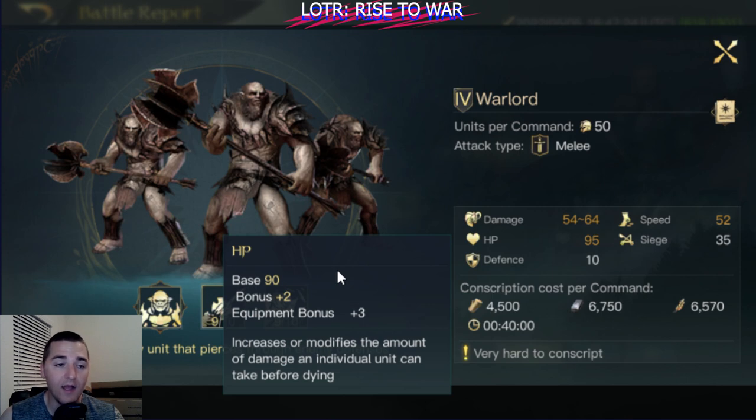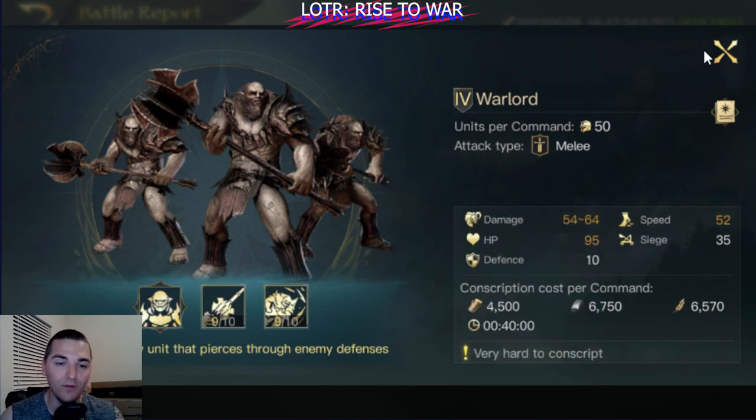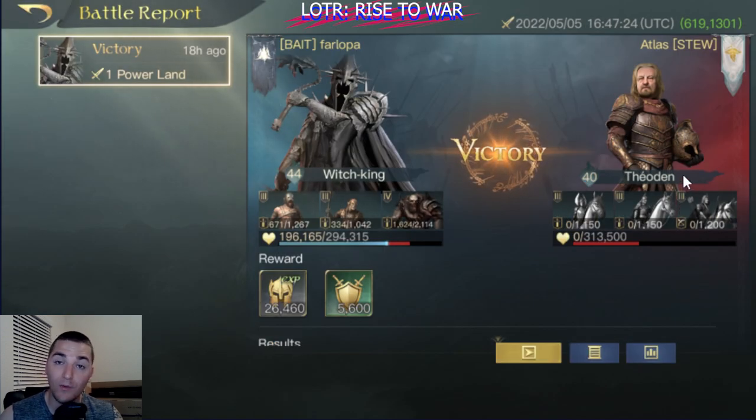This is very powerful, especially when you combine it with units like Crushers that will statically reduce enemy defense value. These guys have pretty good HP at 90 HP per command — that's very high. That'd basically be like an infantry unit with 45 HP per unit in the command if there's 100 command. However, their defense is super duper low and their speed is absolutely horrible. But the nice thing is they have crazy high damage and good HP, and when the enemy has both a melee and a ranged unit on the field, the Warlords have the ability to attack two different units simultaneously.